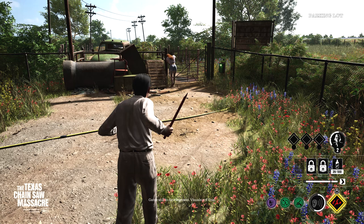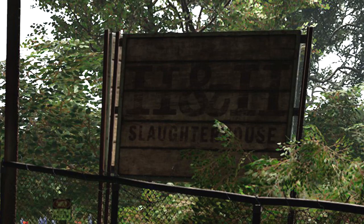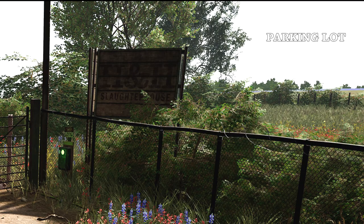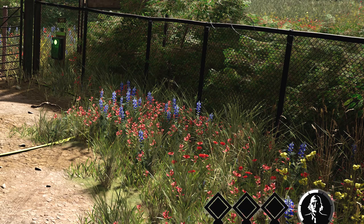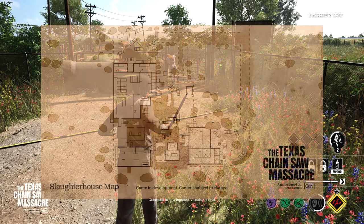The next screenshot shows Connie at the exit of the slaughterhouse with the Hinkle and Hooper sign on the right side. The Cook is coming up to either feed Connie her impending doom, or she might just make it out at the last second. This picture is full of so much detail that Gun and Sumo Nottingham have both worked hard to create that immersive, authentic feel when it comes to each of their maps.